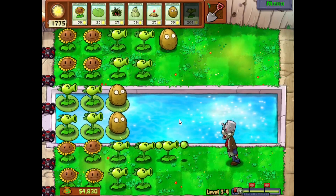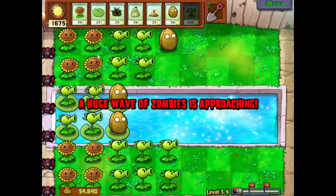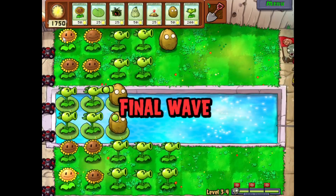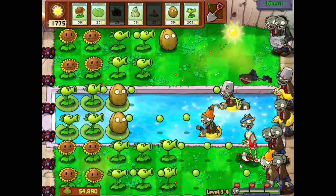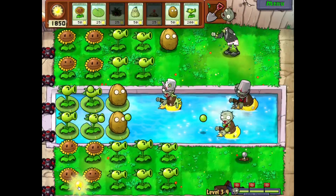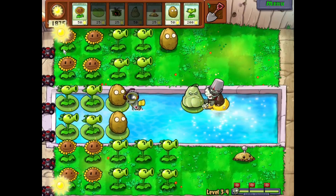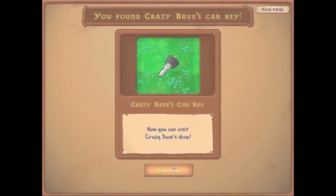I'm just hoarding sun here for no reason. Let's get this over with — it's only eight sunflowers, this isn't that outrageous. Final wave! They're gonna eat the mine before it gets a chance to grow. Can we get two for the price of one here with the squash? Yeah, there we go! Finally, we get the key to the car. Now we can visit Crazy Dave's shop, which has run out of the back of his hatchback. 'You found my car key. You know what that means — Crazy Dave's Tiddlywinks is open for business.' No, it's Twitty Dinkies.